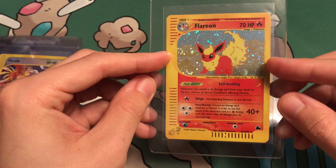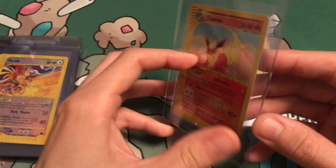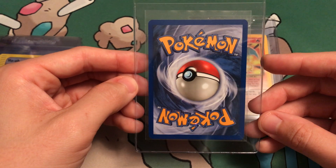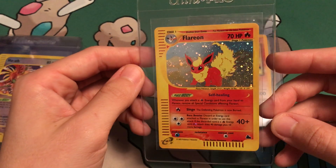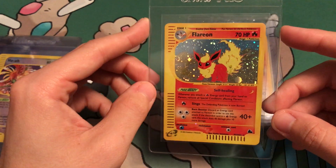Next up, Flareon. Got two swirls — look at that double swirl action. This card is simply beautiful. Centering is on, no nicks, and it's just beautiful. No scratches on the holo, so I am hoping this gets a 10 with the double swirl. That would just be amazing.